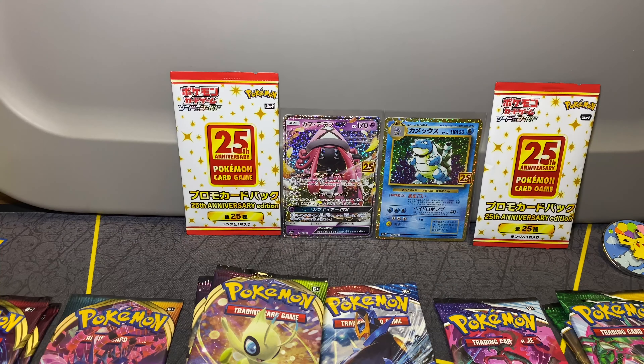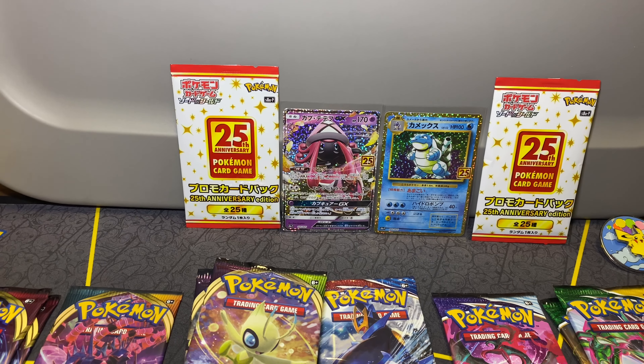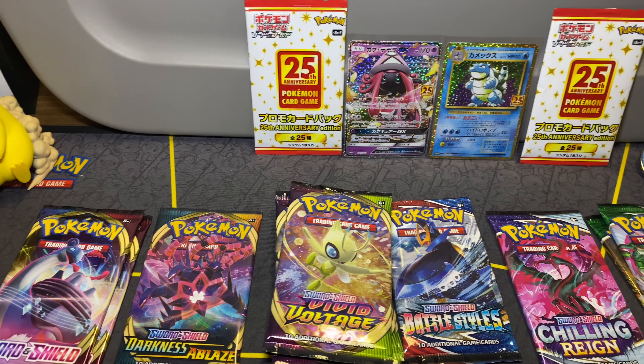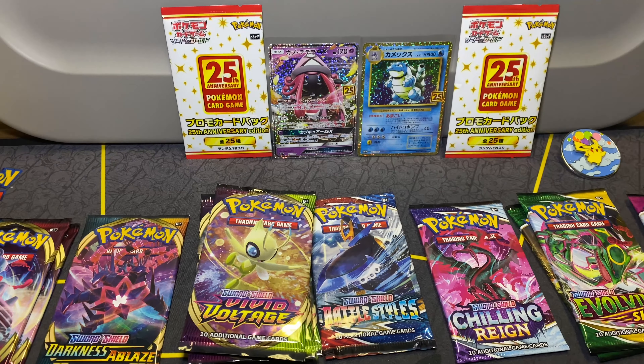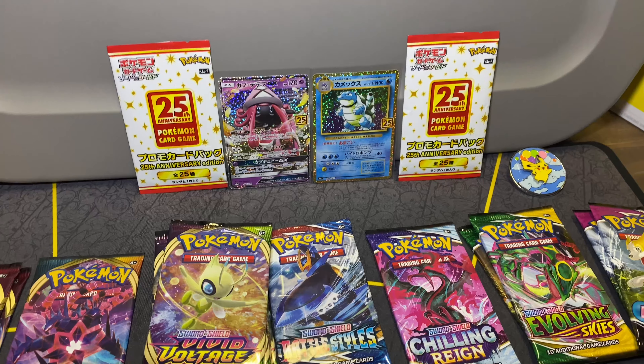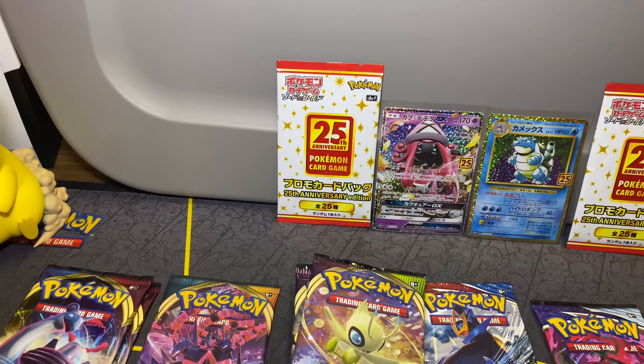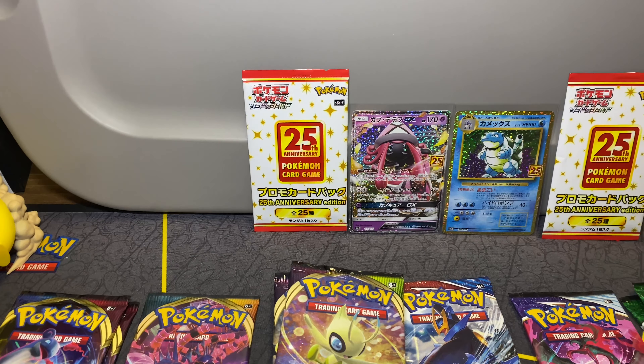Alright guys, we got everything out of the sleeves. We got two Sword and Shield, one Darkness of Blaze, five Vivid Voltage, one Battle Styles, one Chilling Reign, two Evolving Skies, and three Fusion Strike — no extra 's' on the end of that. I put them in order the way we're gonna rip them.